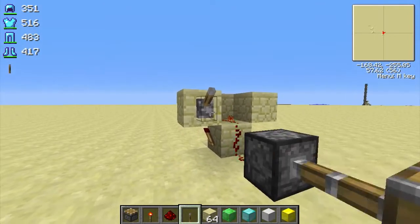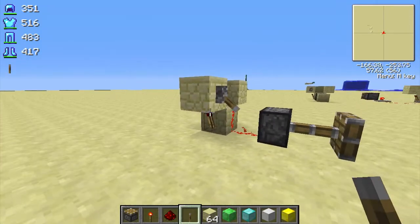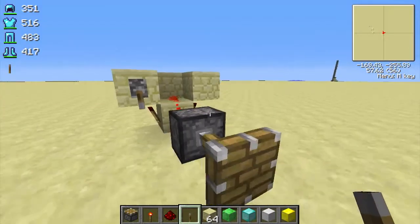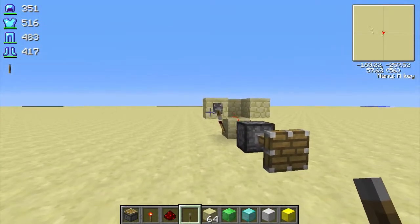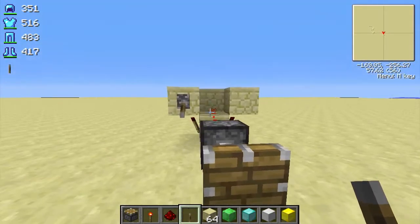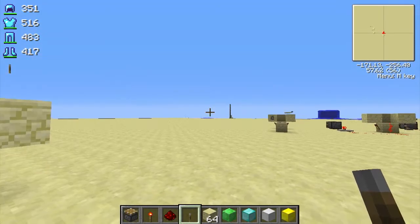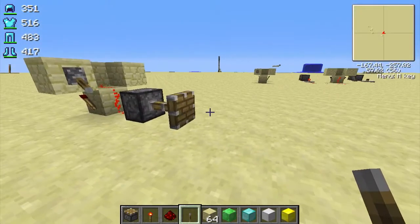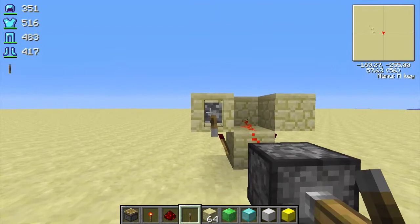Then place your piston there. You can place a lever here to turn the device on and off and it'll still work just fine. I like it like this because it doesn't lag your game out. I've been testing and testing, and so far this is the best duplication glitch I've found. Go ahead and power up your device.